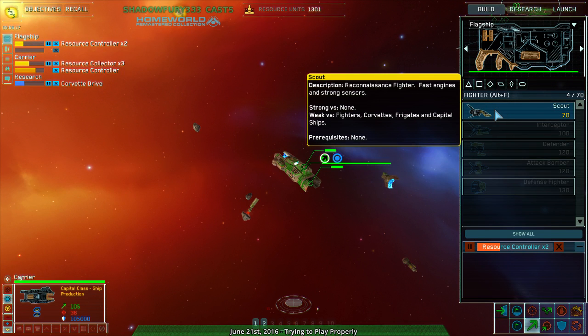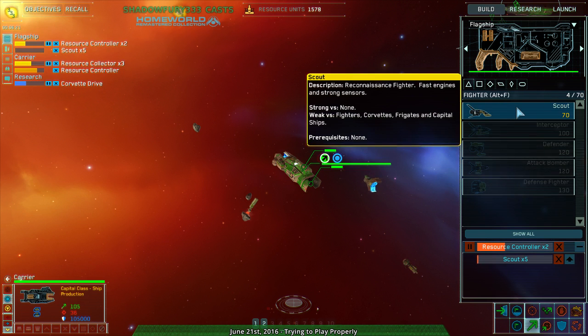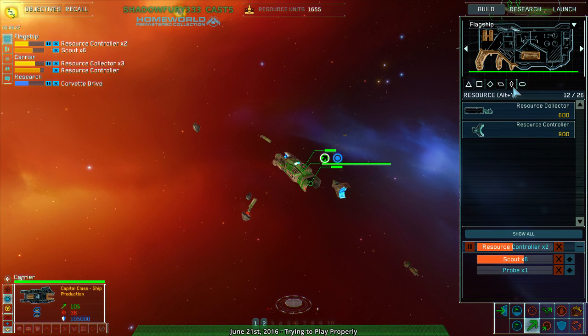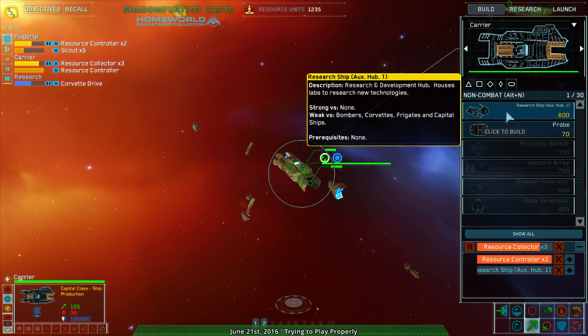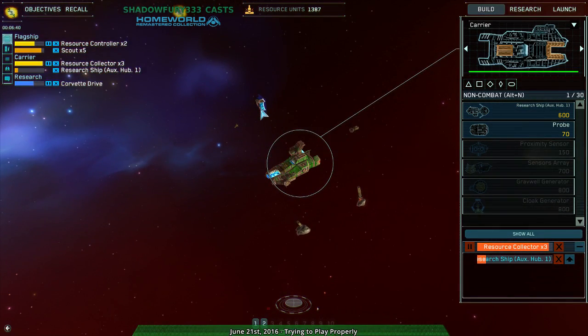The flagship needs to build more stuff. I guess it doesn't hurt to build more scouts, or a probe or two. I'm a bit curious — does this increase research speed? And another resource controller — that's nice.